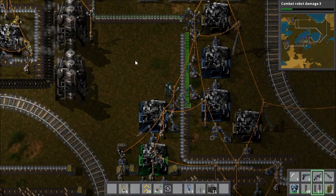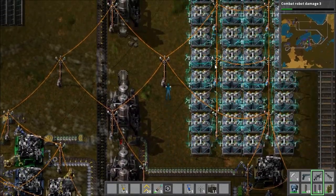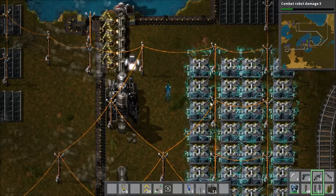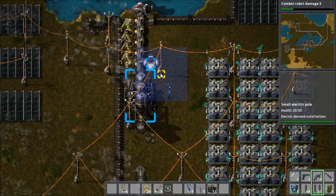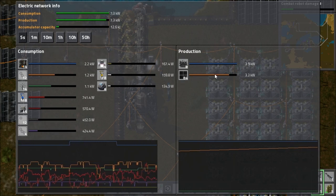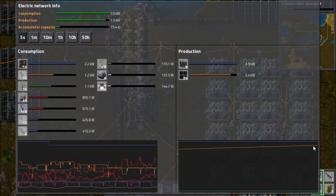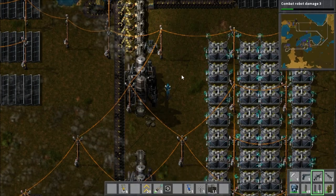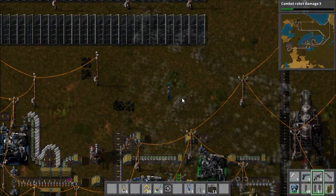There's another train — there are two train systems in this game that I've set up. Here we have some power accumulators. Seeing as there's a lot of solar power in this particular base, we have to store a lot of the power to be used overnight. Unfortunately, at the moment we're having a small energy crisis. Solar power is just coming up to morning so it's coming back to full speed and the accumulators which had pretty much run dry overnight are now being refilled.